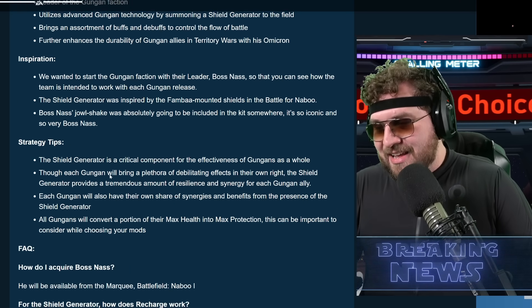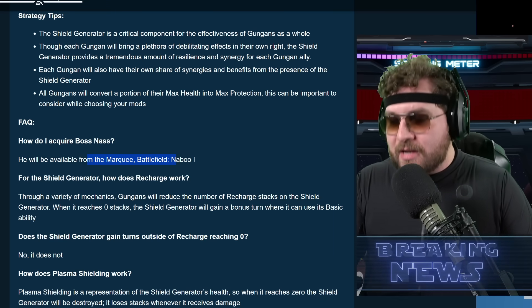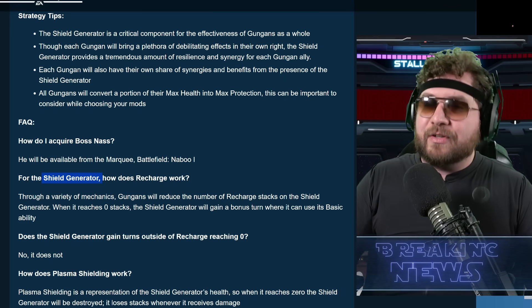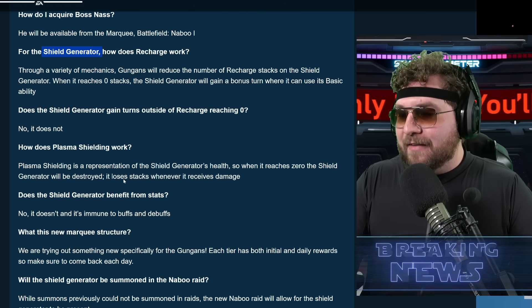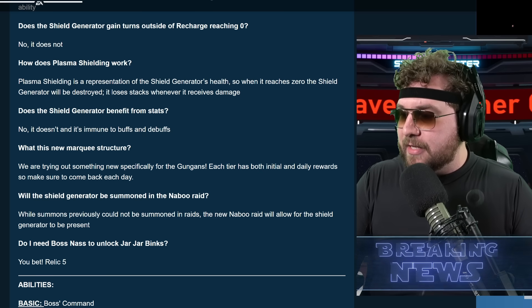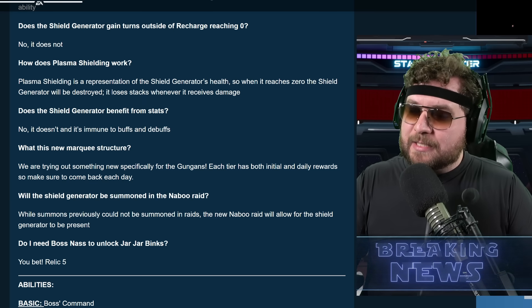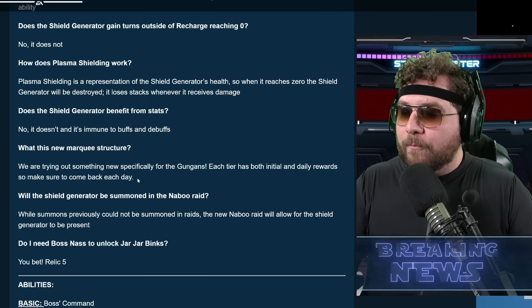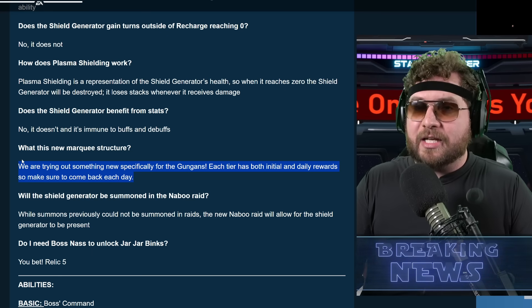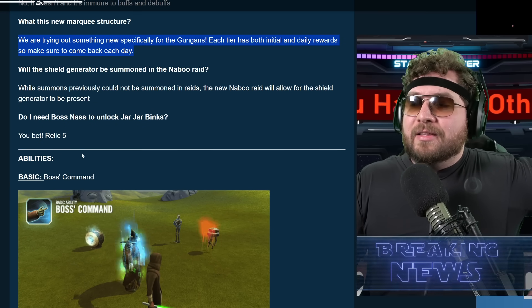We have Battlefield in the booth for the first marquee event, and there's gonna be subsequent marquee events for the next Gungans over the next couple of weeks. We have this new shield generating mechanic — we've seen it inside the ships, but it's gonna have its first appearance on the character side of the game. We also have a new marquee structure — each tier has both initial and daily rewards, so be sure to come back each day. Hopefully this is a good thing, not a downgrade where you miss a day and miss out on the character.